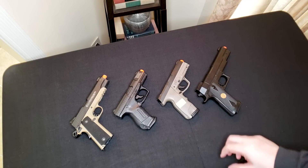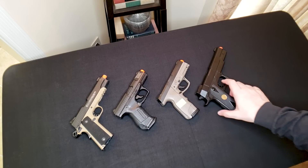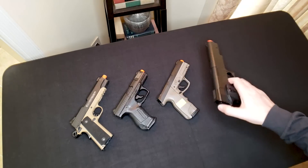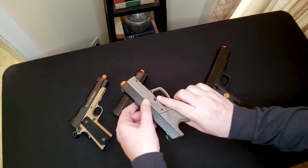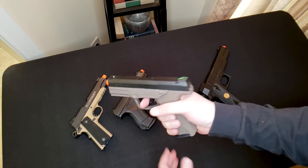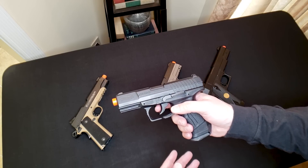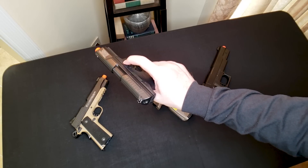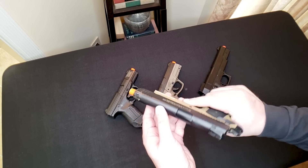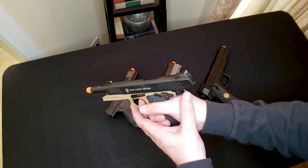Here we've got a few examples of gas blowback versus non-gas blowback. These two guns are gas blowback, this is non-gas blowback, and this is spring. Spring obviously is spring-powered — you cock it back, it compresses the spring, and that's how it fires. Non-gas blowback has a stationary slide, so it doesn't move at all when you fire it. Gas blowback guns have a moving slide to simulate the realism of the slide blowing back when you fire a bullet. Similarly, on this Elite Force 1911 TAC, the slide blows back when you fire, simulating a bullet being fired.